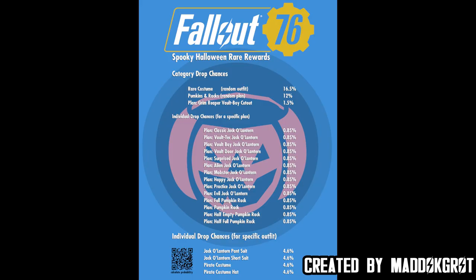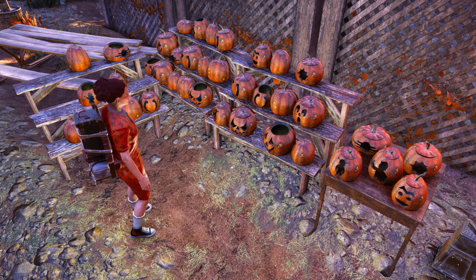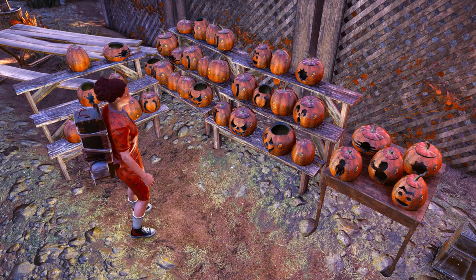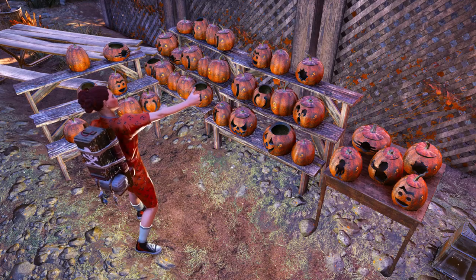According to the dataminer Madocrot, who calculated each percentage individually, your chances to get each of these rare plants is only 0.86%, and the chance to loot one of these rare costumes is a bit higher at 4.6%. He also added the subcategory percentages, such as the Grim Reaper cutout — it's one of the rarest plants you can get, with only a 1.5% chance to drop per bag. The rewards pool is quite diluted and the drop chances are rather low, but at least now you know how low exactly.